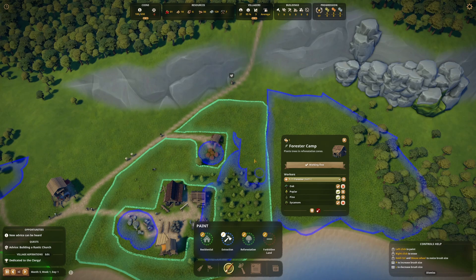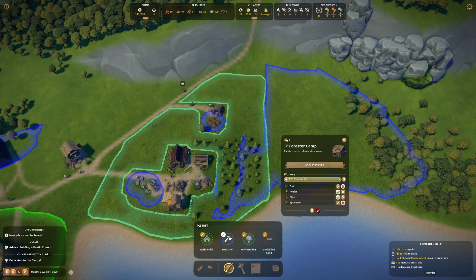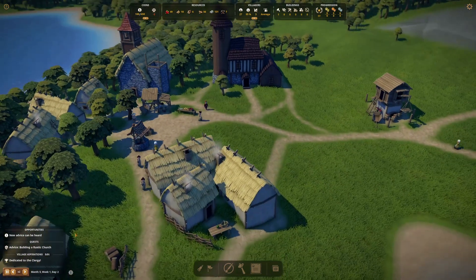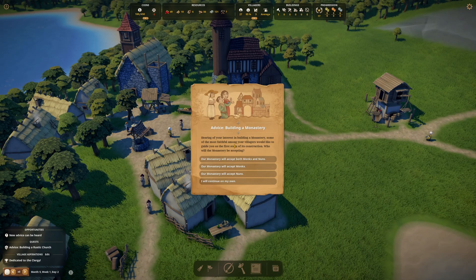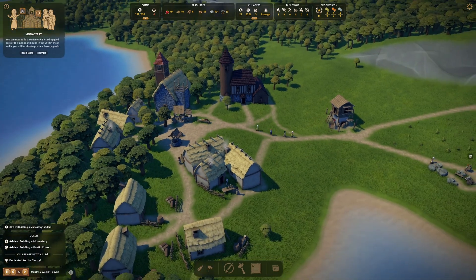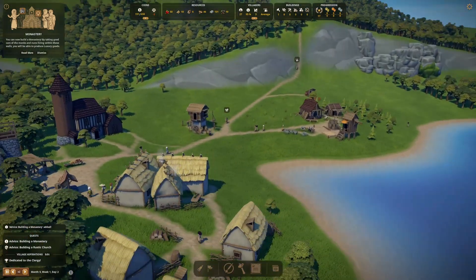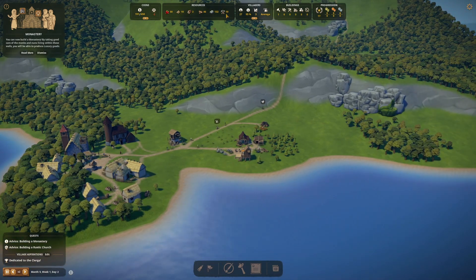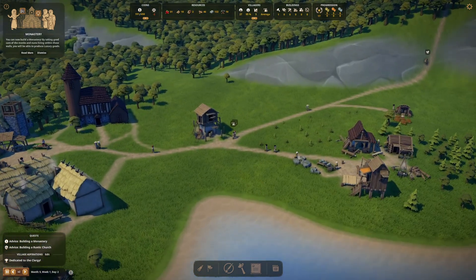Let's take the extraction off here for the time being so this forest can grow. There's more than enough for them to be chopping down that way. We do own all that land. An advice message: apparently upon hearing our interest in building a monastery, some of the more faithful villagers would like to guide us. Should the monastery accept both monks and nuns? Yes — we're fully dedicated to the faith here, we're going to do both.